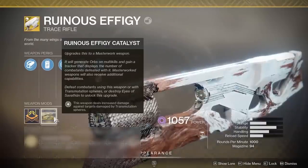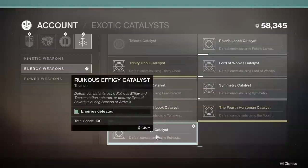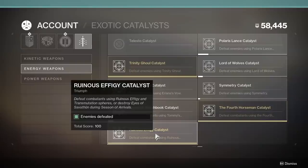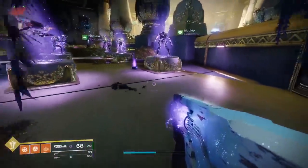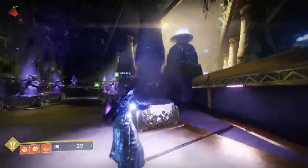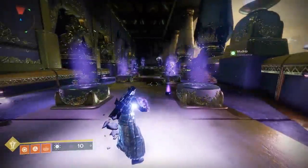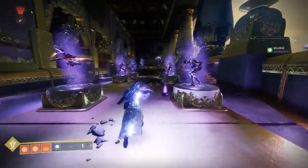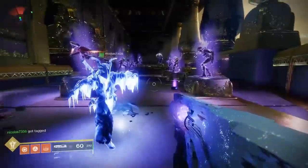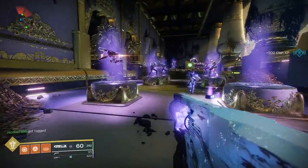The last thing we want to figure out for the weapon's performance in PvE is how effective is the exotic catalyst. To unlock the Ruinous Effigy Catalyst, you have to activate it by playing PvE and using the guard effect to damage and kill one enemy. Then you have to either kill 5,000 enemies with the guard effect — which is probably going to take you a very long time — or you can go around the universe shooting the random Savathûn Taken Eyes. I will put the link to an article in the video description if you want to find out where the eyes are.